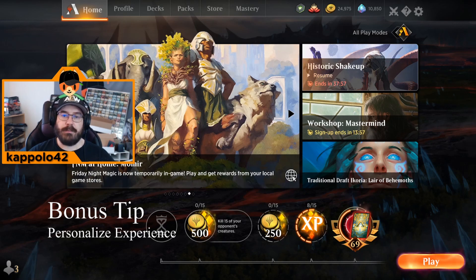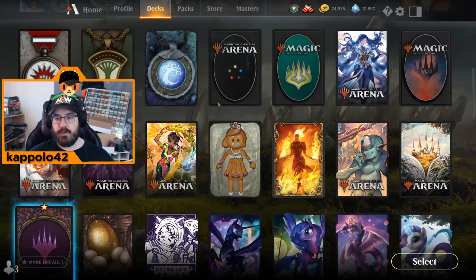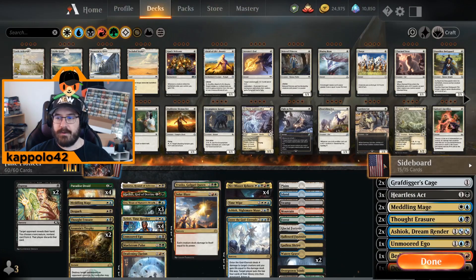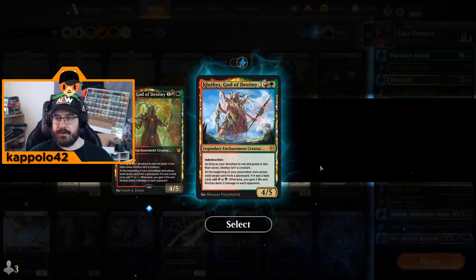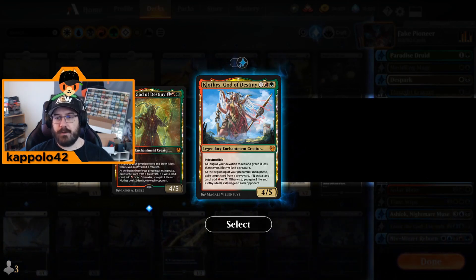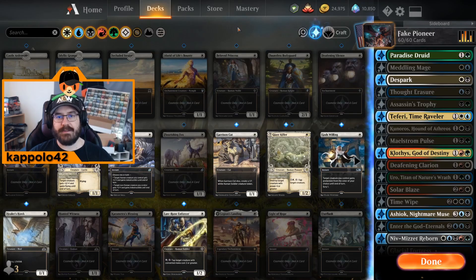The last point is a bonus tip — it doesn't improve gameplay but you can personalize your cards. Click the sleeve button next to the deck box to choose from multiple card sleeves, like an American flag sleeve. You can also click the card style button to select alternate art styles for specific cards, and if you have foils you can select those as well. Personalizing your experience makes the playing experience more pleasant.